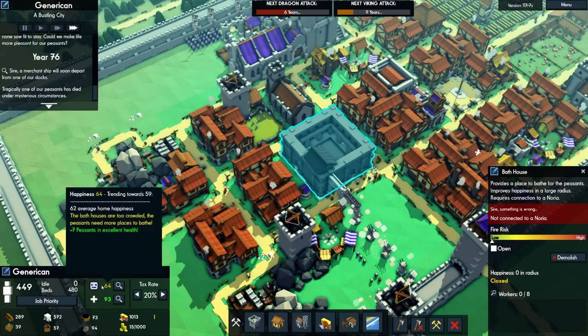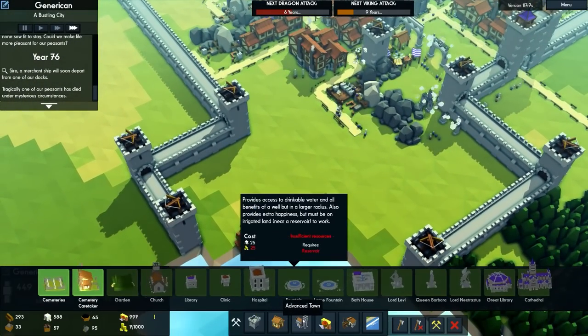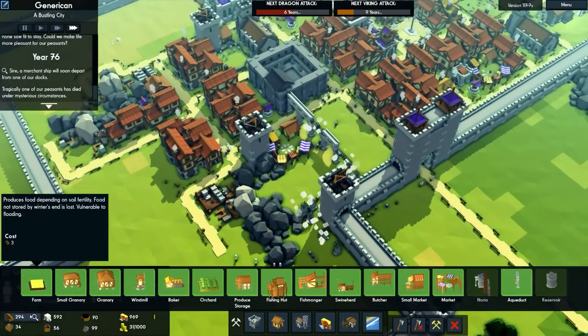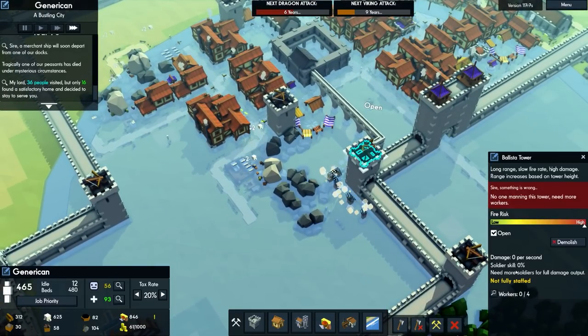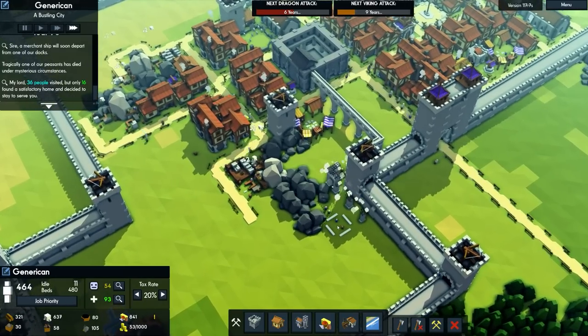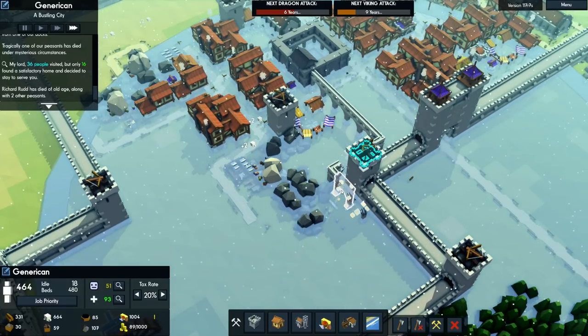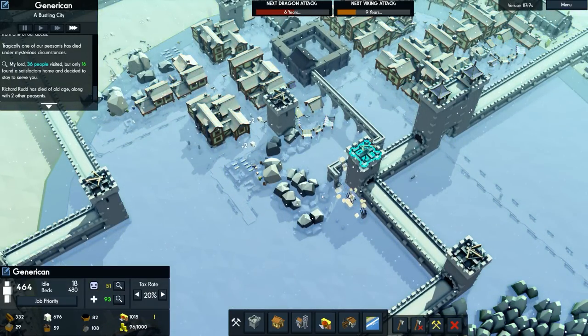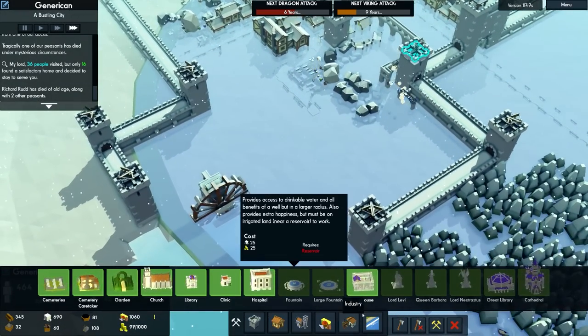We can tax them some more — we're taxing them for the bathhouse! This does say how much it costs when it's on, but it thankfully doesn't charge when it's unstaffed. Richard Rudd has died of old age, along with two other peasants. Over to the Noria — or aqueduct rather — which will go along to the end and then to there.